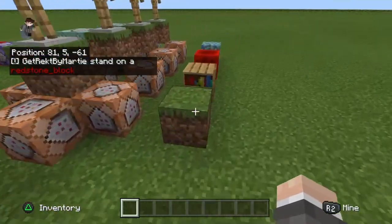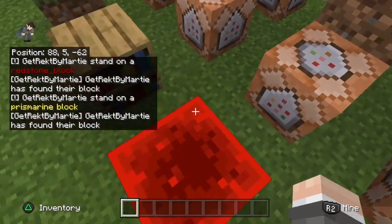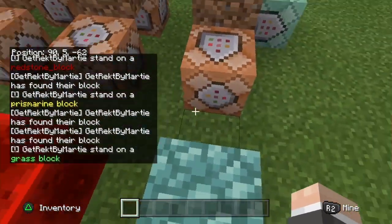Okay guys, we're gonna run the command. This is how to stand on a redstone block. Let's go, let's stand on a redstone block. And there it goes - we have found our block. Now it's how to stand on a prismarine block.